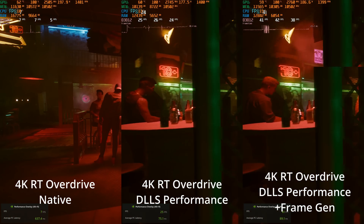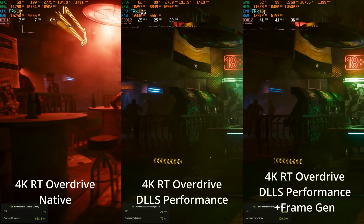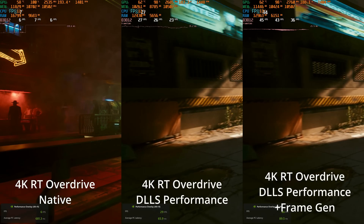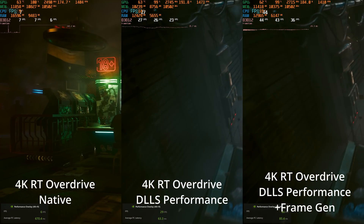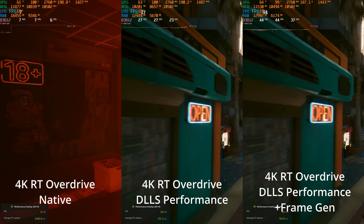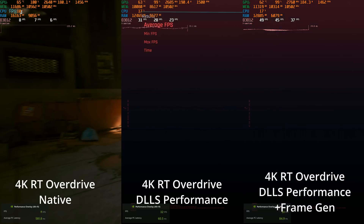Now testing 4K resolution. Trying to run RT Overdrive at native 4K is running so slow it can't even match the other two scenes - it's running at 7 FPS. By going all the way to DLSS Performance mode, which renders at an internal resolution of 1080p and uses the DLSS algorithm to reconstruct a 4K-like image, it does boost it to almost 30 FPS. Kicking on frame generation gets the smoothness up into the mid-40s, but the average PC latency gets up around 100 milliseconds. I don't think it feels very good to play - if you have too low of a base frame rate, frame generation doesn't work out very well.